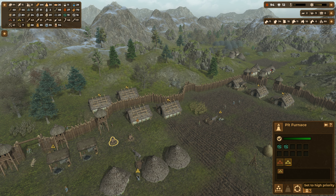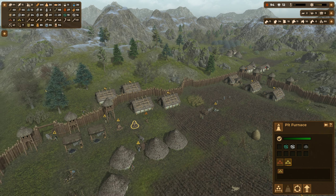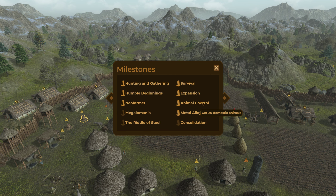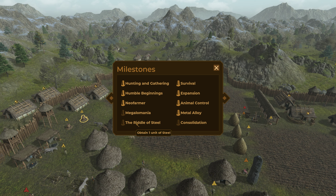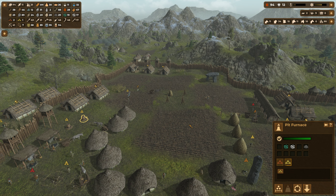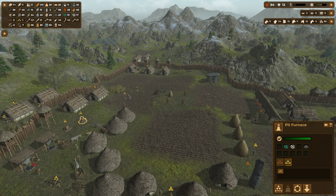Do we maybe put high priority on these jobs so they would produce more? A little stone circle - yeah, we're working on it. Obtain one still, and a hundred people in your settlement. Yeah, that's almost there actually.